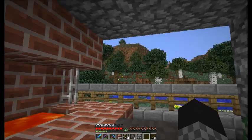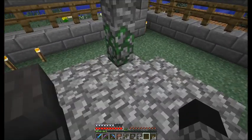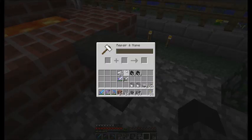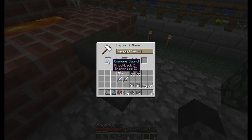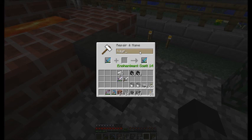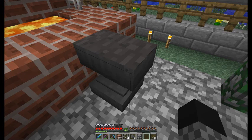Now let's make some stuff. One of the good things with the anvil is that you can rename your swords or whatever you want. When you put an item in, you can click and backspace, then write whatever you want in there and get the name shown in blue. But we're not going to do that. You could also enchant a book and add it to an item.